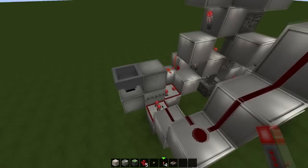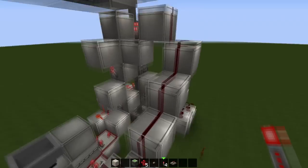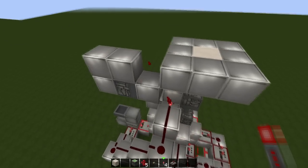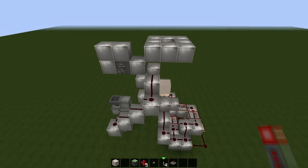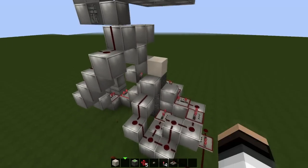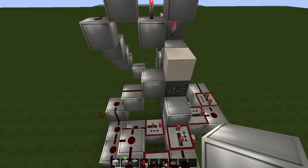Now we have to put an item into the dispenser — if you don't do this, it's not going to work. We could try it now; if you made everything like me, it should work like that. The next thing we have to do is install a button so we can control it from inside as well.